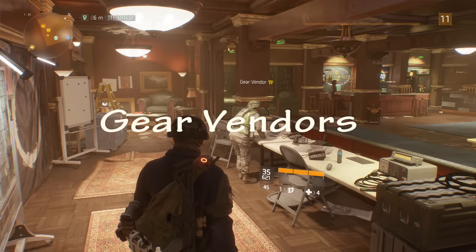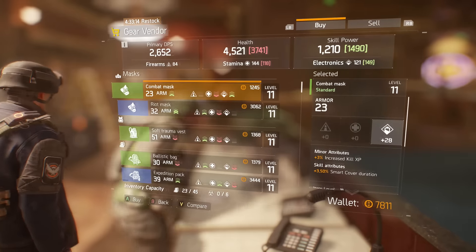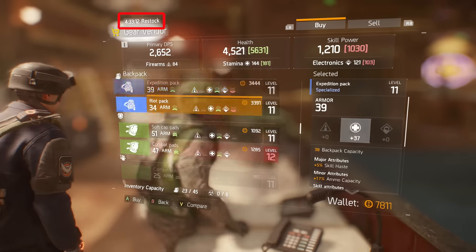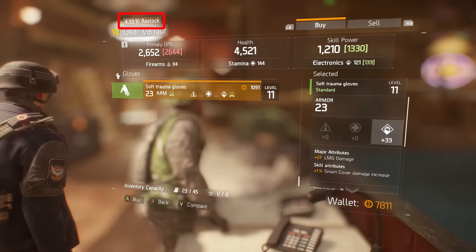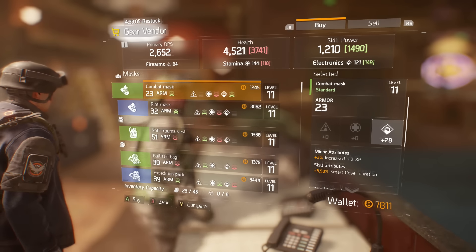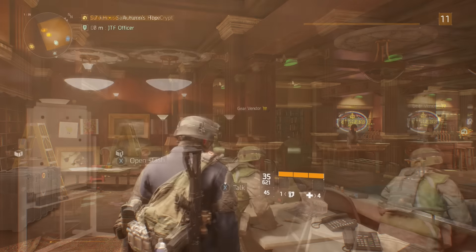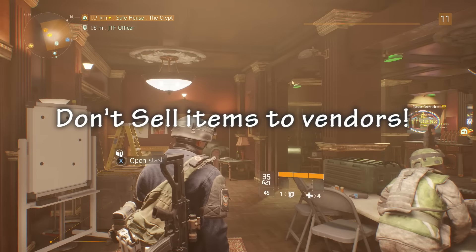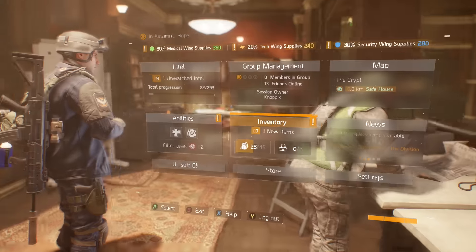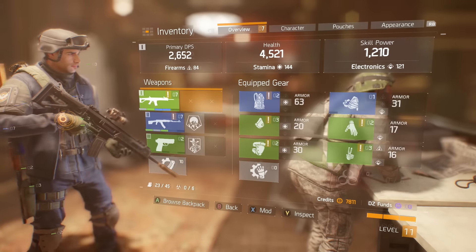Next we have gear vendors. A gear vendor will sell you random pieces of gear. They also work on a timer — if you look at the top left, every 24 hours they rotate their gear out, so it's random and the price is also random. One of the things you'll never want to do is sell your items to a gear vendor — you want to keep these items.